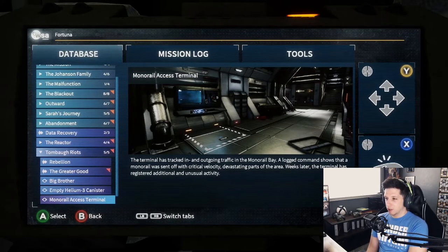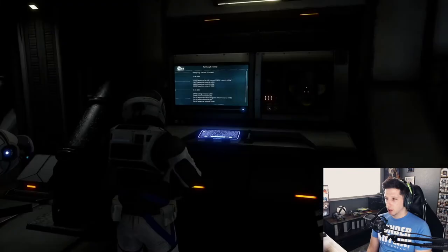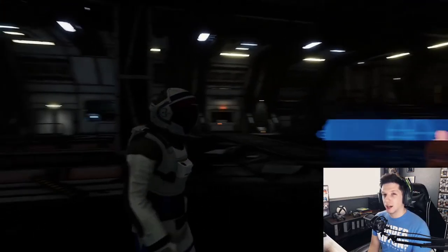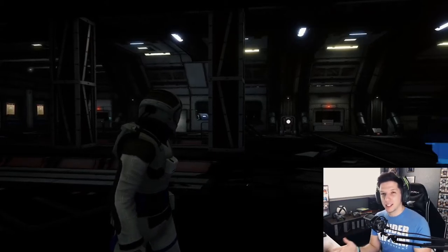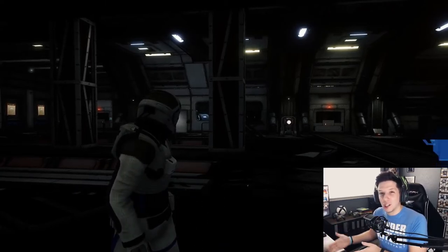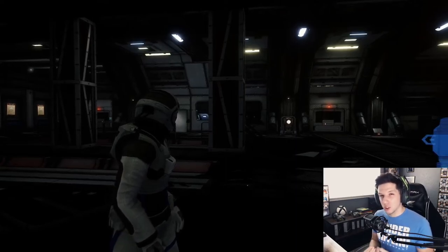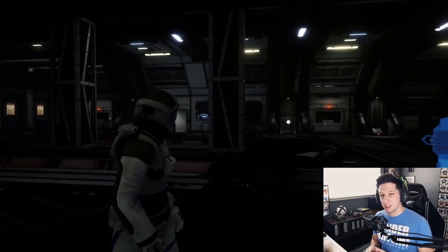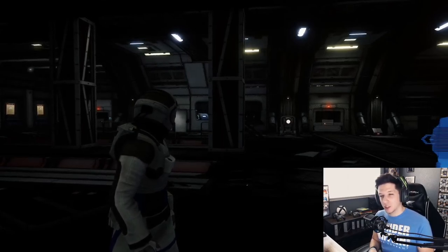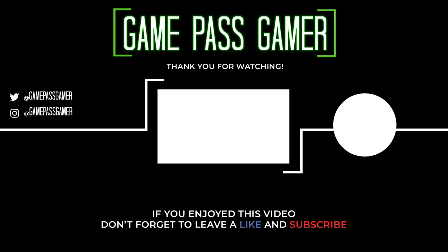The terminal has tracked incoming and outgoing traffic in the monorail bay. Log command shows that a monorail was sent off with critical velocity, devastating parts of the area. Weeks later the terminal registered additional unusual activity. This is where I'm gonna leave it for episode 9. I know, I know — you guys wanna see what happens next, I do too. We just saw Isaac kill Sarah. But these episodes go really really long and I have to cut it kind of short, so I will start filming the next episode right now and have it posted as soon as possible. Hope you guys enjoyed — this is getting juicier and juicier. Please like, comment, share, subscribe — hope you all enjoy the video. Until next time, stay safe, have fun, and game on!